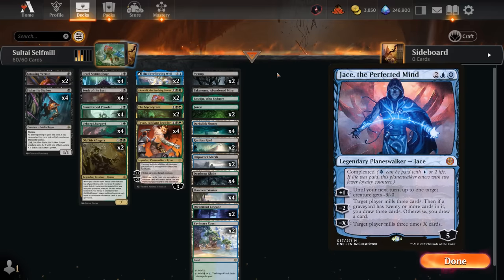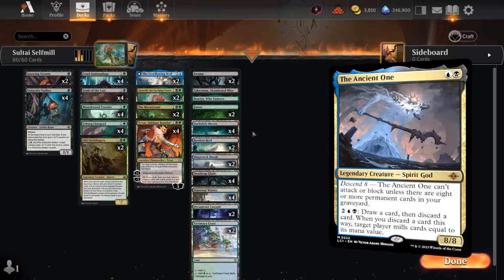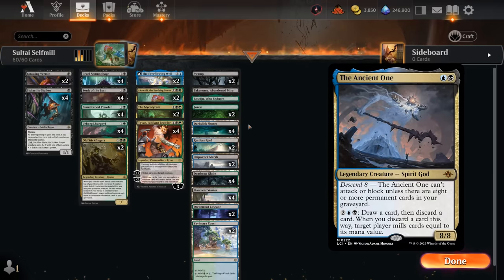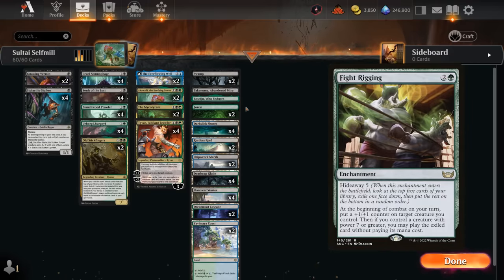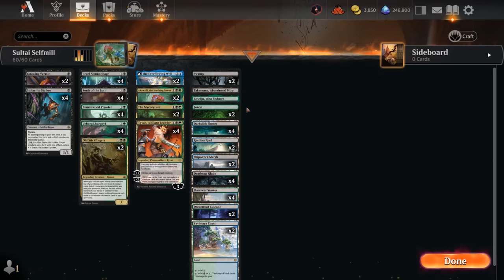We could also try Jace as another self-mill card, although double blue can be tricky on our mana since we're mainly a black-green deck. We could also play the new Ancient One, a two-mana 8/8 that can only attack and block if we have enough cards in the graveyard — I'm definitely going to build decks around it, maybe involving Obnixilis or some fight-rigging combos, but I left it out of this build for now. So yeah, that's our deck — let's jump into some games.